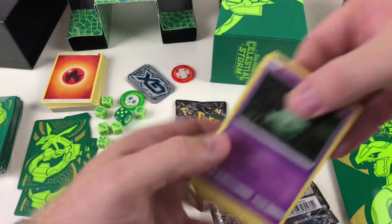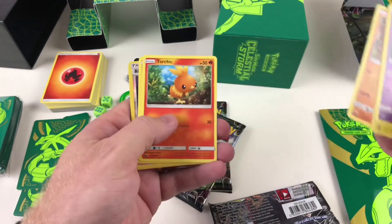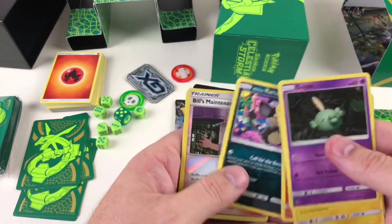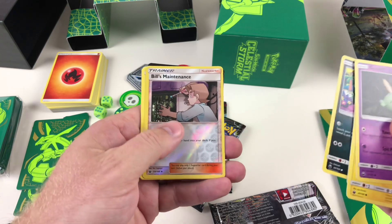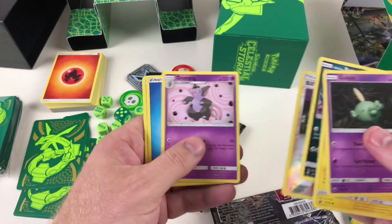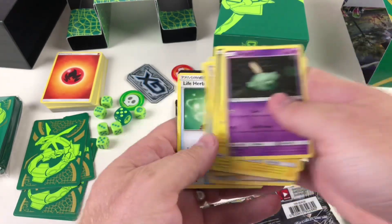Pack six: Gulpin, Chincho, Meditite, Torchic, Alolan Rattata again, Bill's Maintenance — shuffle a card from your hand into your deck and if you do, draw three cards — Grumpig, Water Energy, Kecleon, TV Reporter, and a Life Herb.